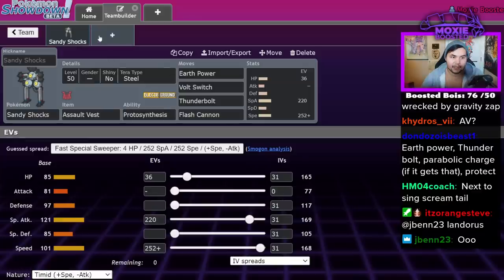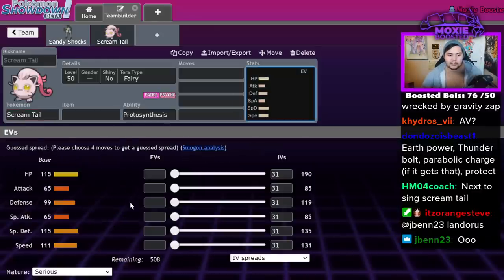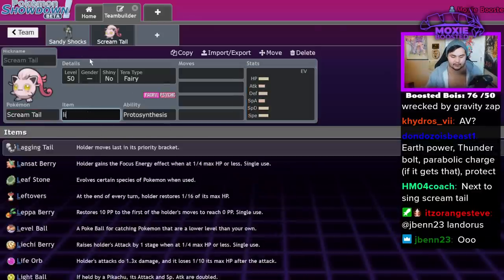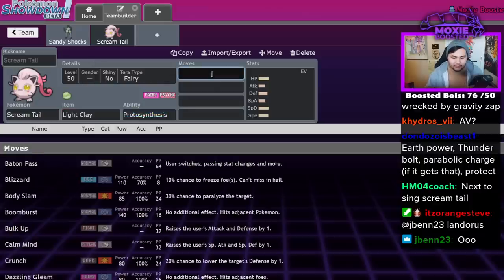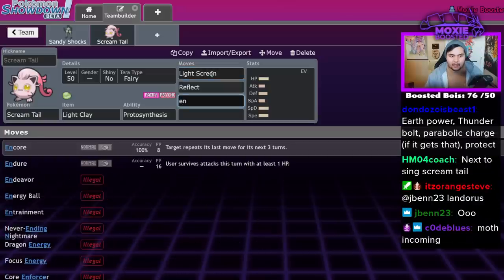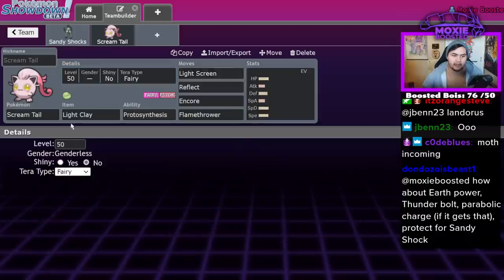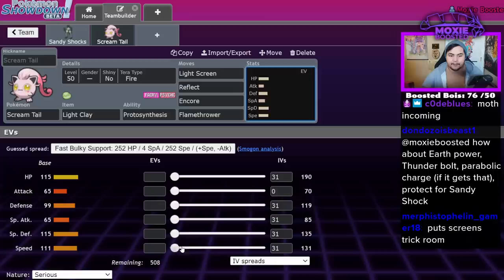Scream Tail. This guy is kind of crazy. Scream Tail can do a couple of things — it can do the dual screen set I mentioned, and arguably does it better. You do Light Screen, Reflect, and I like Encore and Flamethrower; I like to run Tera Fire. Tera Fire allows you to soak up Steel hits really easily. So that's one set — you just outspeed base 105s, which is like around 173 speed.